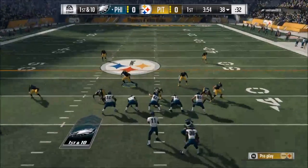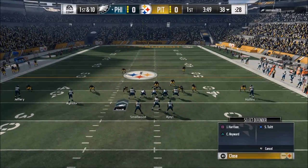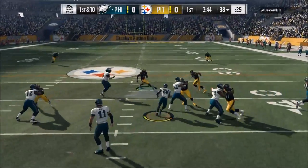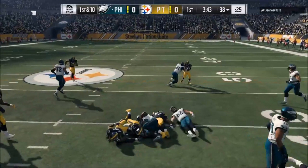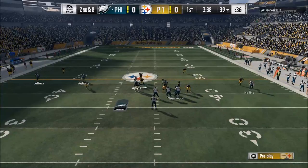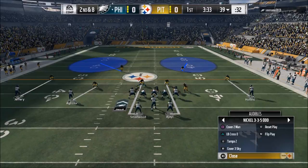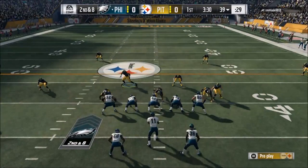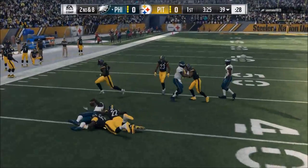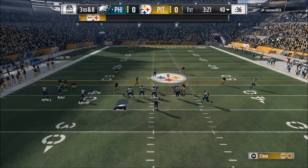Hitting square square is going to put your defense in a two man under. As you can see here, the man coverage is actually very good this year — it might be better than zone to an extent. There are pros and cons to both, but the two plays I want to give beginners are cover two man, which is square square, and Tampa Two. If you don't use Tampa Two this year you're missing out — the Tampa Two defense is really powerful because it forces your opponent to drive up the field.